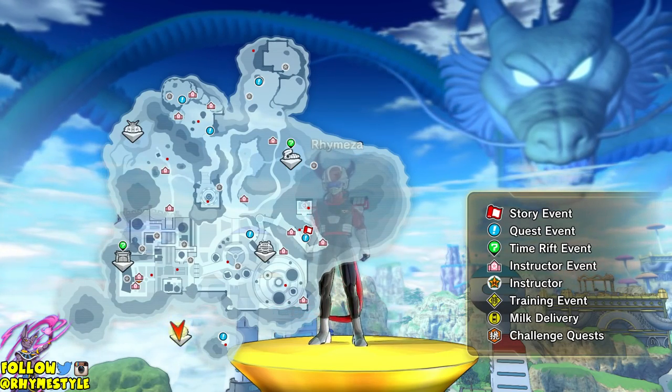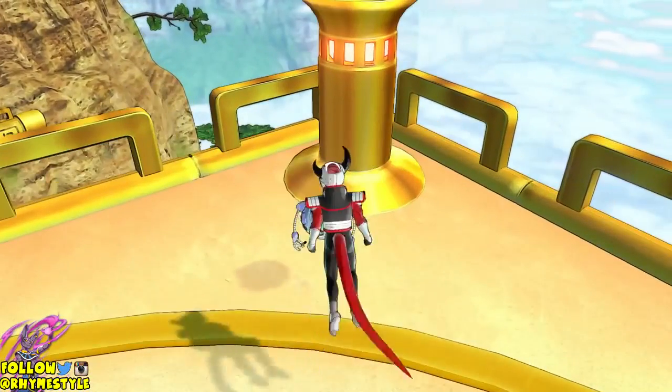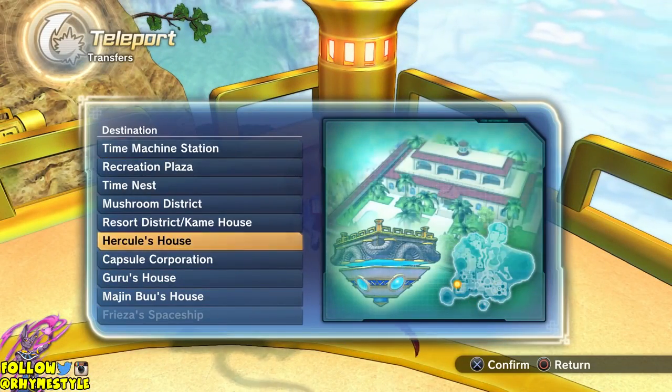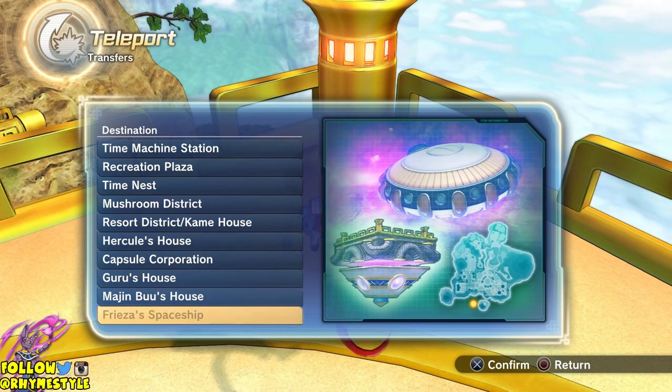But what you are looking for is the race-specific ones, which consist of five things. I'm going to show you those by going over here and pressing X. These five right here: you have Hercules House, Capsule Corporation, Guru's House, Majin Buu House, and the Freeza Spaceship.